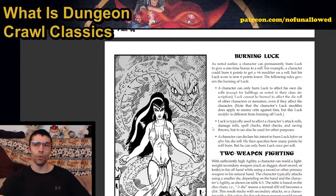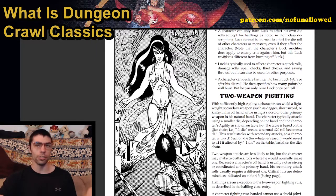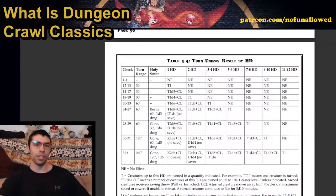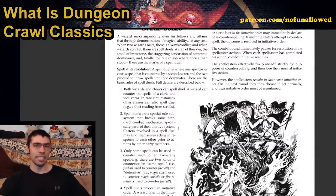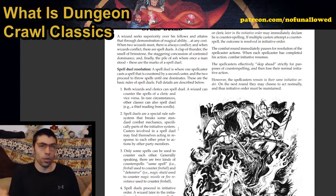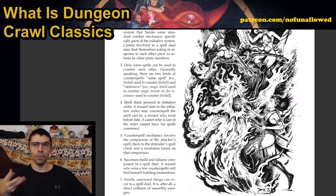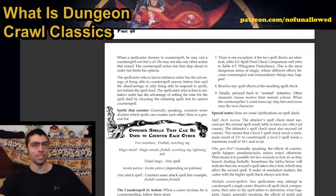Burning luck — as mentioned before, luck is a resource you can potentially use in fighting. Also really cool is spell duels: if you get into a fight with an enemy spellcaster and you are also a spellcaster, you get into a mini scenario of trying to counterspell them. It's a way to make it so it's not just initiative-first wins — there is a whole mechanic and system behind it, which is a lot of fun.